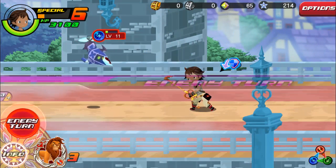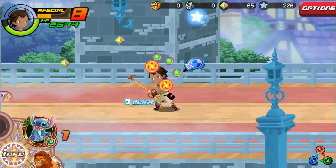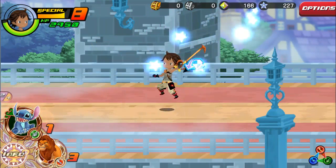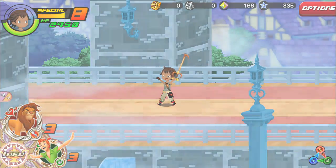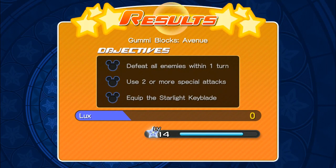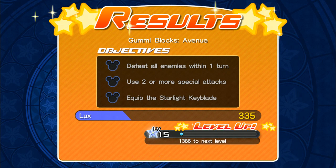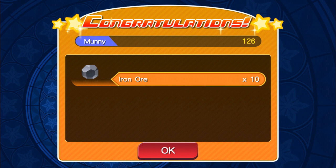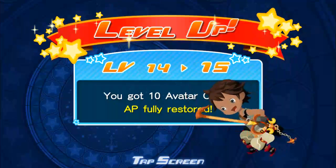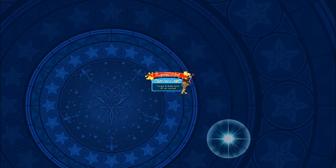Kill all of them there. There we go, we have one left. Quest complete! We need to one turn, use two or more special attacks, and equip the Starlight keyblade, so we covered that. We get iron ore and some money, not much, but we do level up to level 15 and we get 10 avatar points, so that's pretty cool.